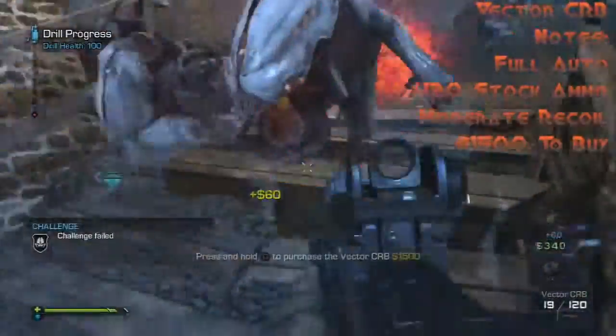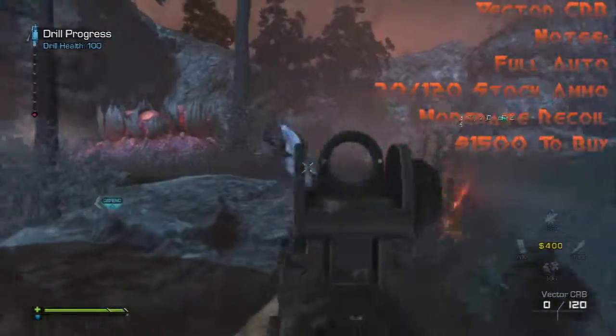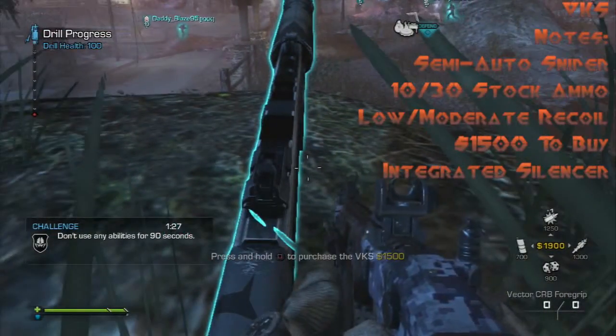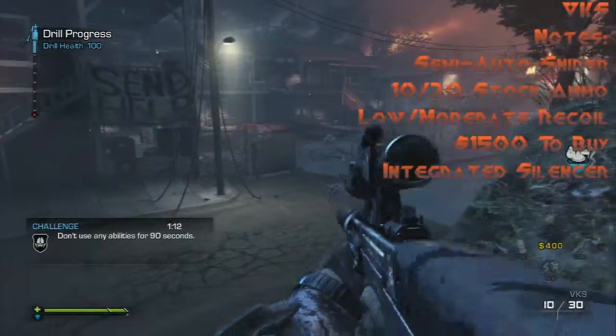Next we get the Vector CRB, a full auto SMG with 30 rounds per mag, 120 stock ammo. It's got a decent amount of recoil and is 1500 to buy, just like most of the other guns.